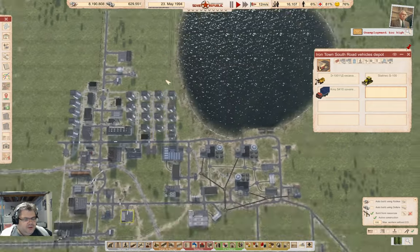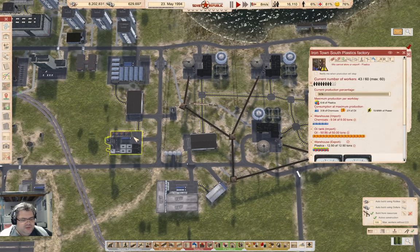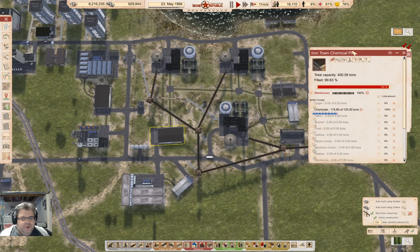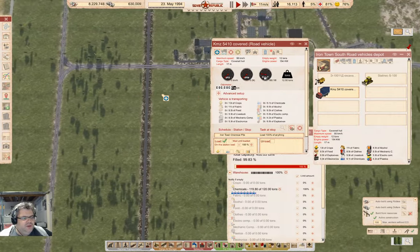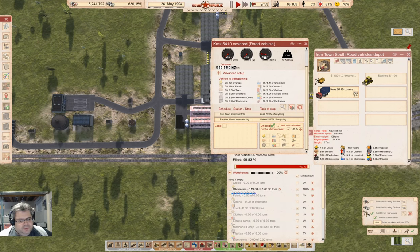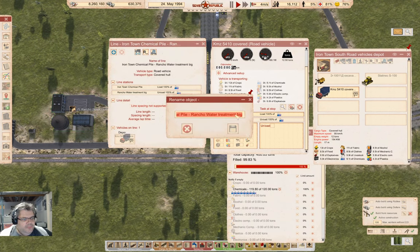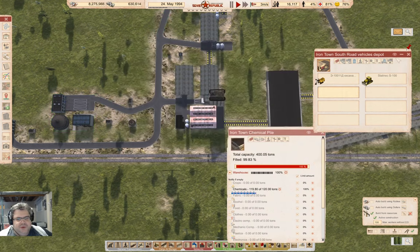Now I need to bring the chemicals — that's going to come out of there. So we come in here with chemicals and then into here, wait until unloaded — chemicals in, chemicals out. This will be 'Rancho Water Treatment Chemical Supply.' Start that.